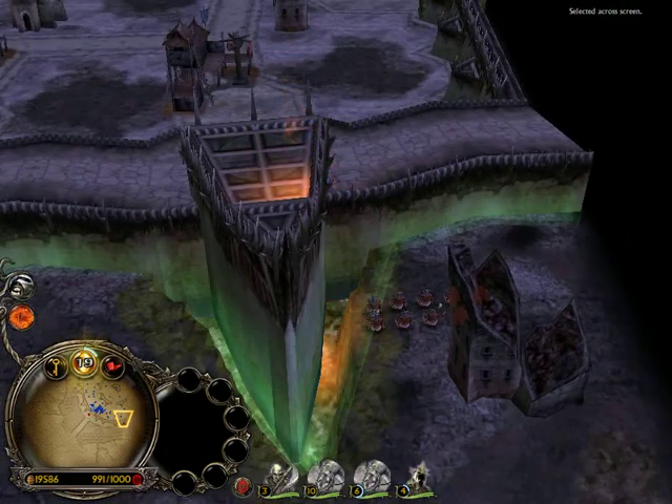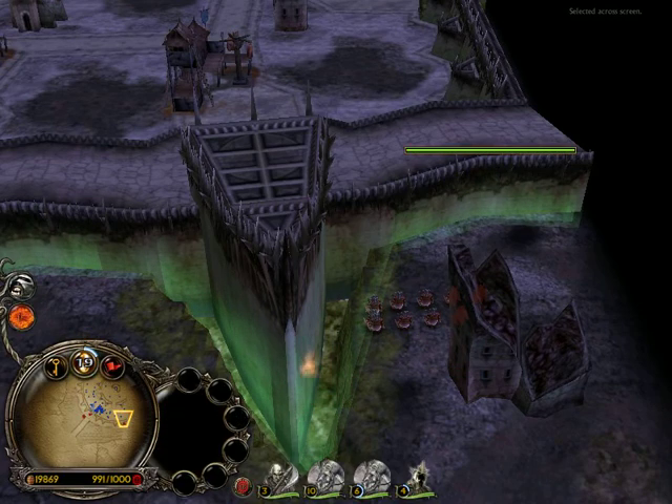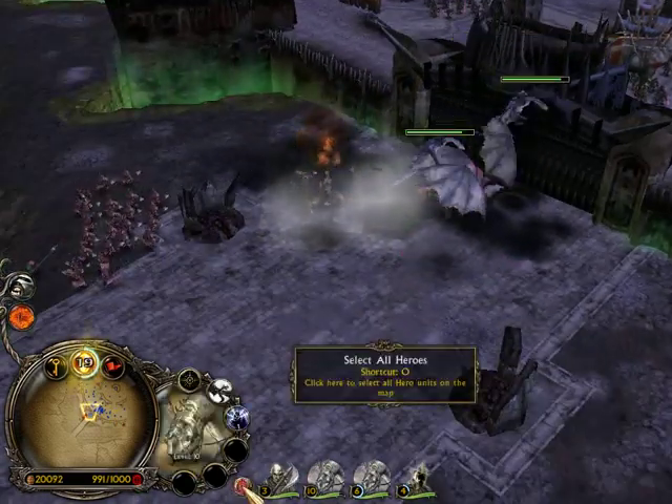This is why this game is strange — they have these random squads just stood at the corner of the map not doing anything, just stood there. And apparently the enemies are in our camp, but they're not.